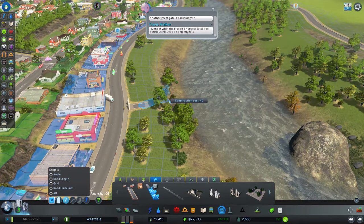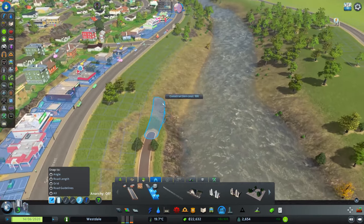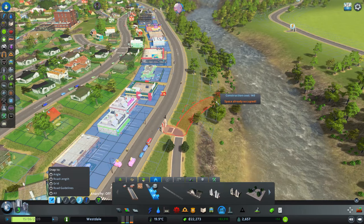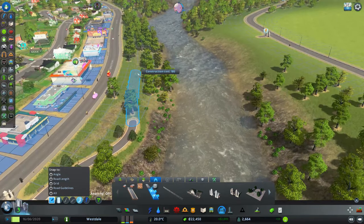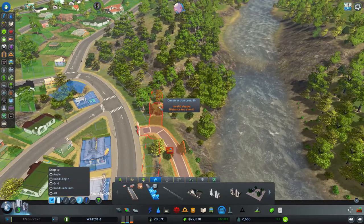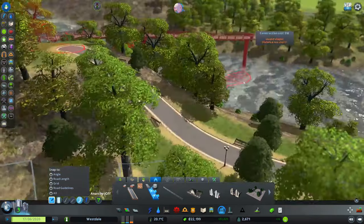I think that would look quite nice. We're actually gonna have a bridge. We're gonna raise this a little bit because that'll help us to mitigate floods. There we go, let's keep it going along the water — that is hella steep.